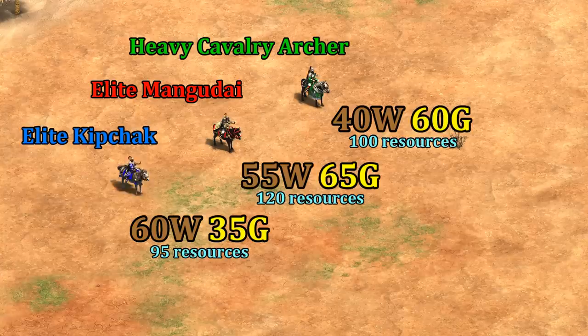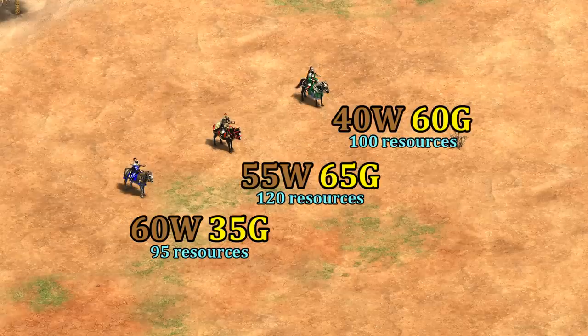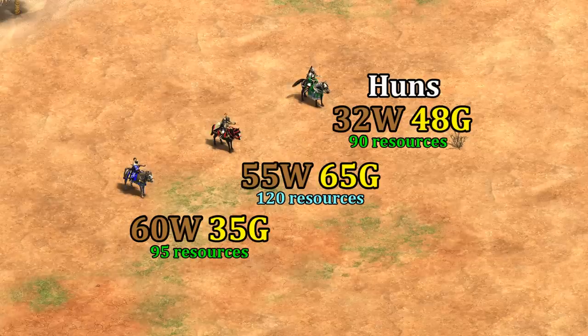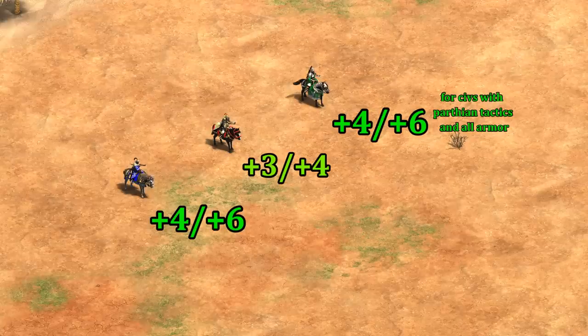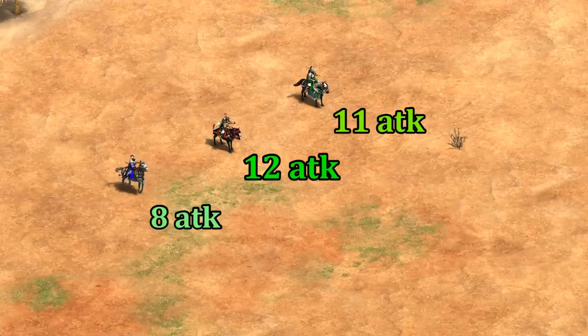To begin with their cost, the Kipchak is the cheapest overall, with the Mangadai being the most expensive. Gold is generally a more important thing to conserve than wood, so right away there's a big advantage for Kipchaks. If we look at discounted Hun cavalry archers instead, they're technically the cheapest overall, but still a third more gold than the Elite Kipchak. That cheaper cost comes at a price, though, with the Elite Kipchak having the lowest HP. On paper, the Kipchak also has the lowest attack, but since it fires multiple arrows, looks might be deceiving here.